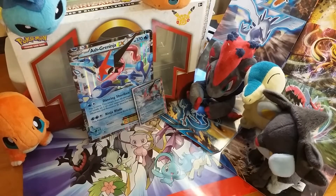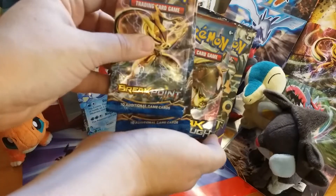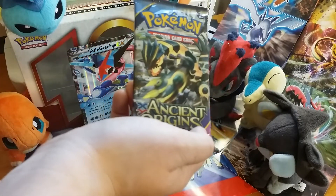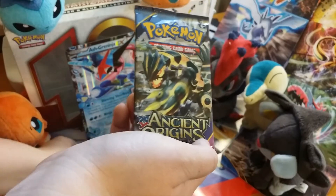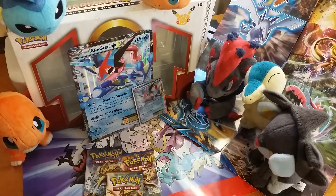So with the Ash Greninja box we get four packs: two Breakpoints, one Breakthrough, and Ancient Origins. We're going to start with Ancient Origins, save our Breakpoint for last, and do Breakthrough before then.